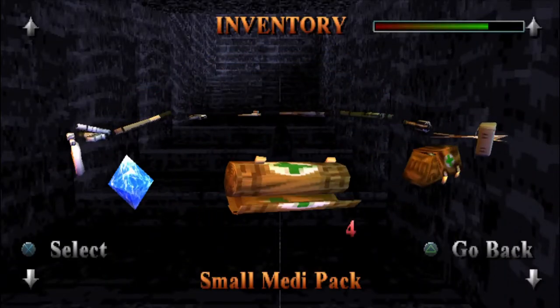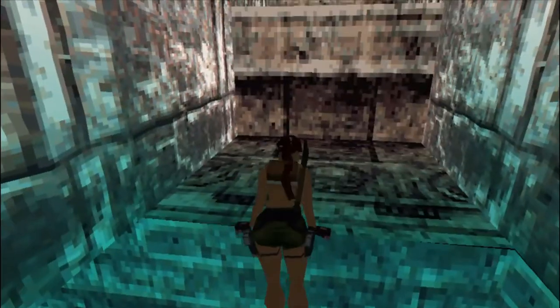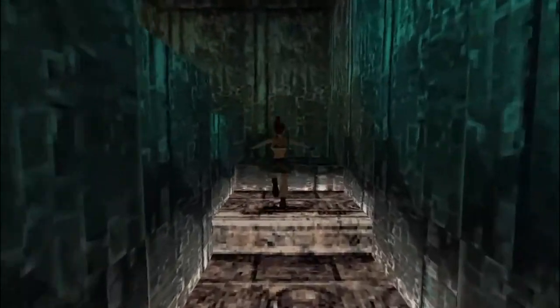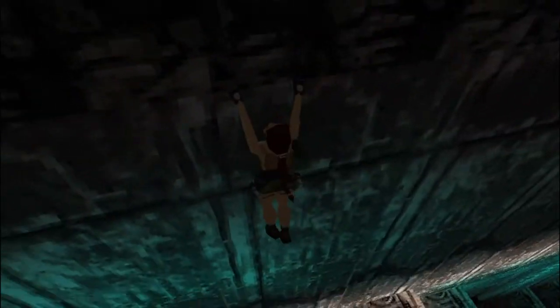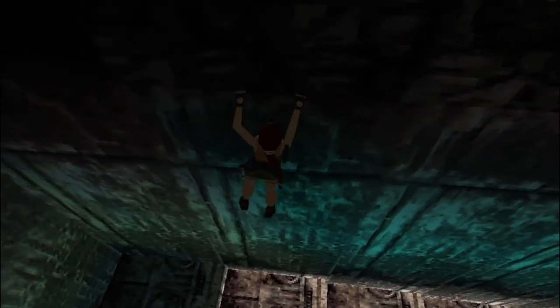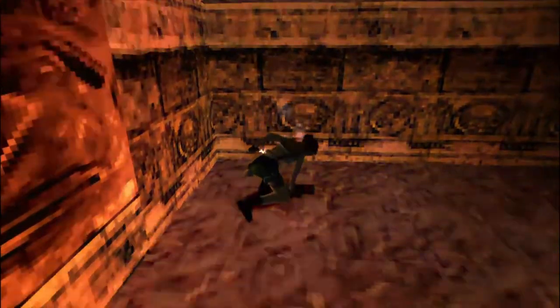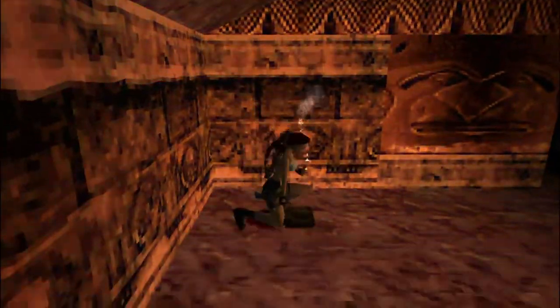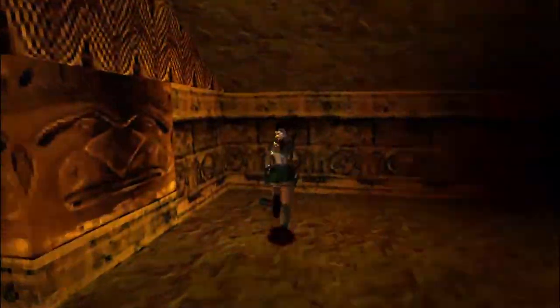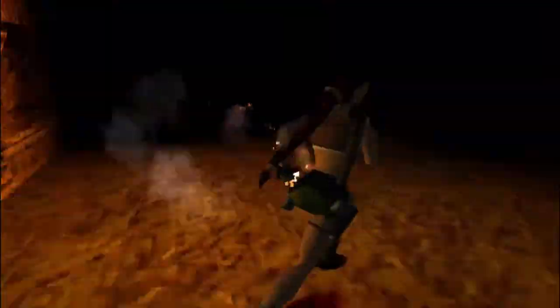If we just go back on ourselves slightly, we can now obtain the secret. The secret is just up here. Keep going up these stairs here, then we need to run and jump up one of these — grab that ledge there. Just move along to the left and there should be a door that has opened up for us. If we pull the flare on — here is the secret. There are quite a few goodies in here: Desert Eagle ammo, flares, medipacks. It is worth doing this. More Desert Eagle ammo — quite a lot of it — which we will need when we come up to the boss, which is very soon.